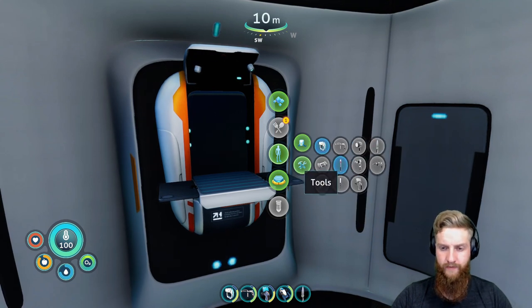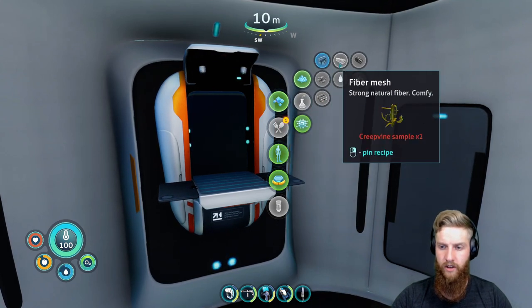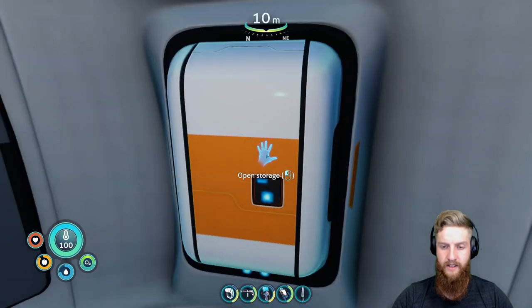We've got the recipe for the new high-capacity O2 tank, which is pretty sweet. How do we make fiber mesh? Let's just try to build this thing right now. Fiber mesh: creepvine sample times two.